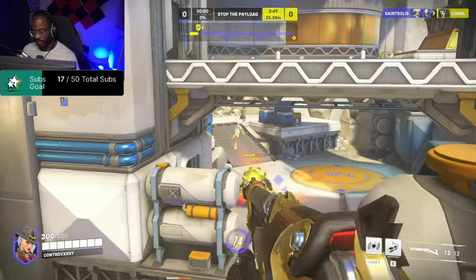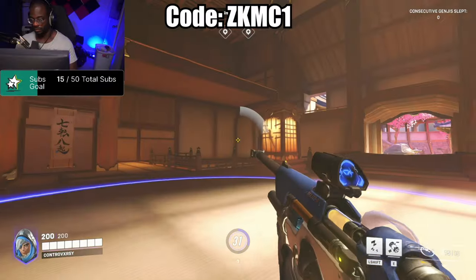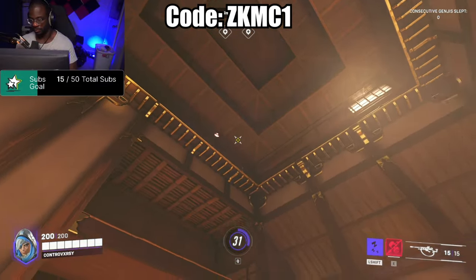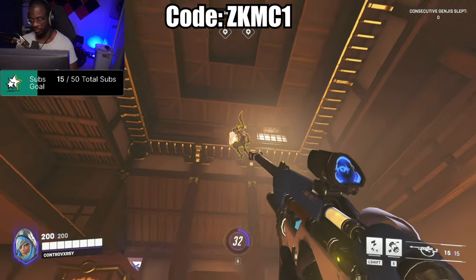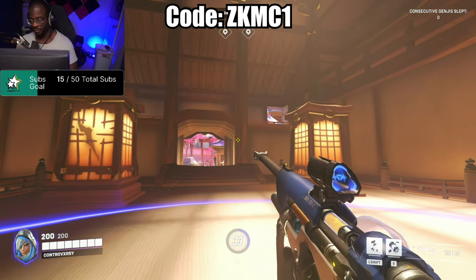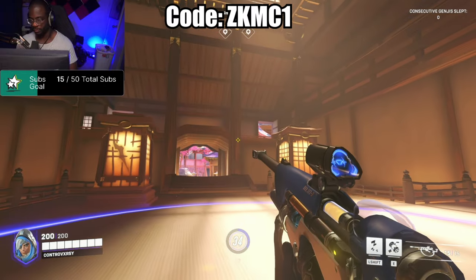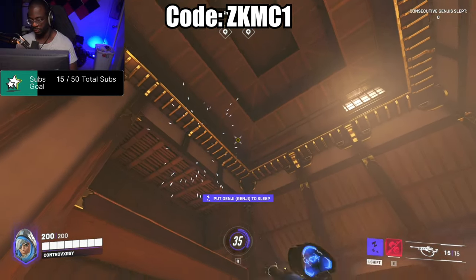Since this would be the only custom game directly geared towards support players, let's start with this one. If you are an Ana player and you want to get better at using your sleep dart, this is the scenario for you. In this game mode your sleep dart will have no cooldown, so you can practice your accuracy as much as you need. The goal is to try to hit Genji with your sleep dart, which will count as an elimination.